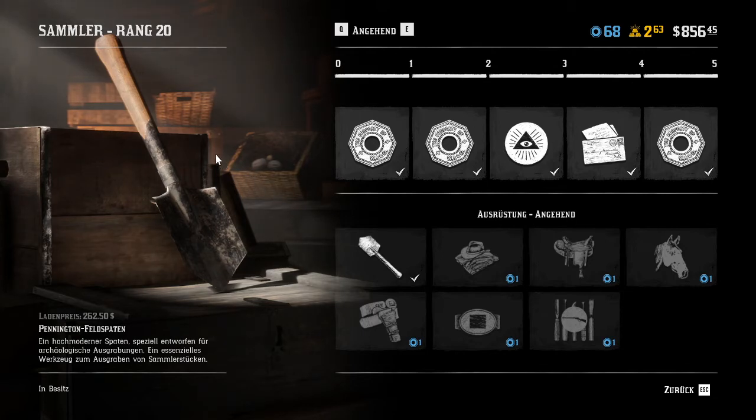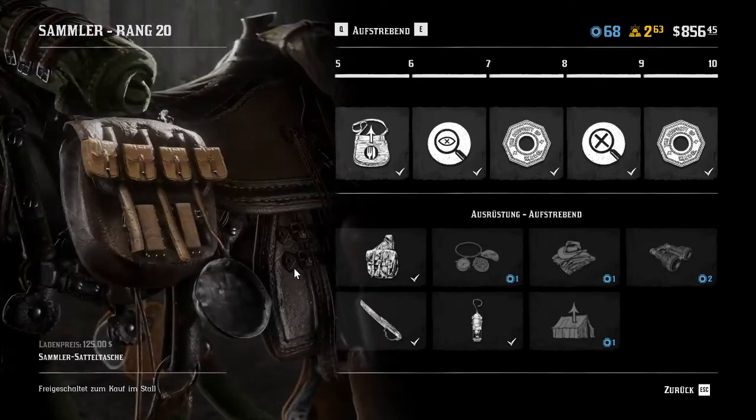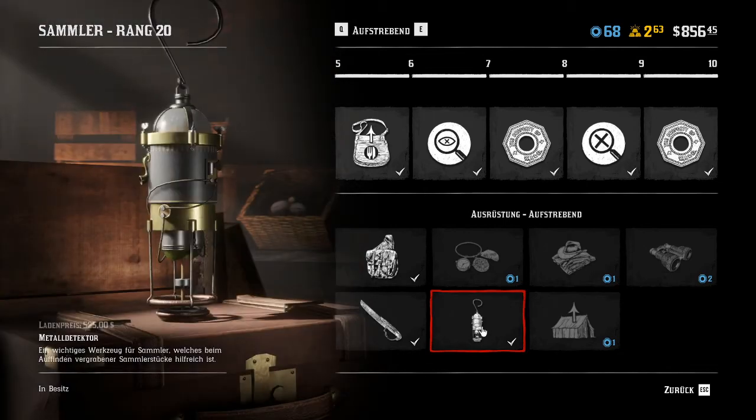Thanks a lot whoever made this map — it's really awesome because you don't have to pay anymore for maps to find the collecting stuff, like the eggs or the flowers or whatever you're going to collect. And once you have the shuffle and the detector — I don't know the name in English, the detector I guess —